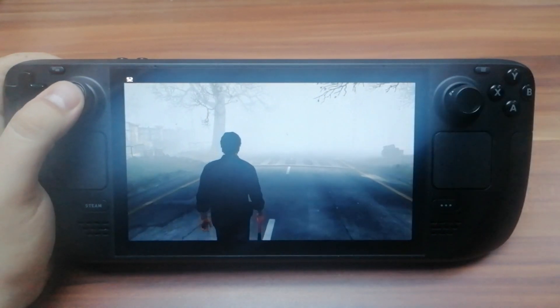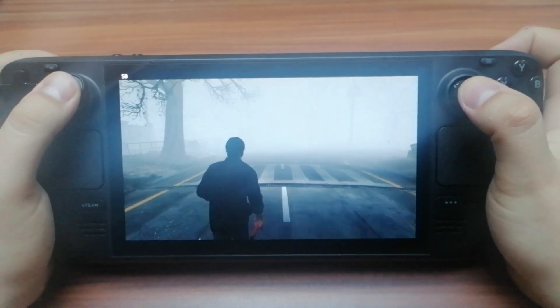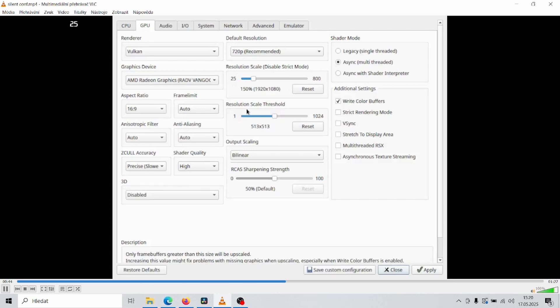Now that we have the latest RPCS3 and the newest game patch, we just need to do a quick custom configuration setup. Go to GPU settings and choose Vulkan as the renderer. Set the resolution to 720p and the resolution scale to 150. Most importantly, set the resolution scale threshold to 513x513.